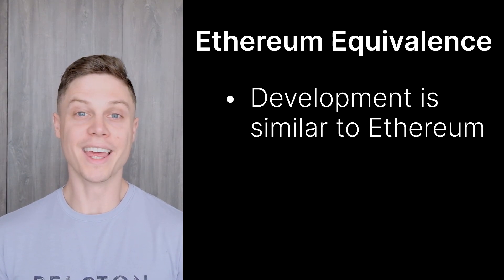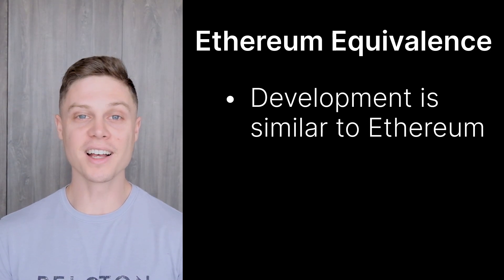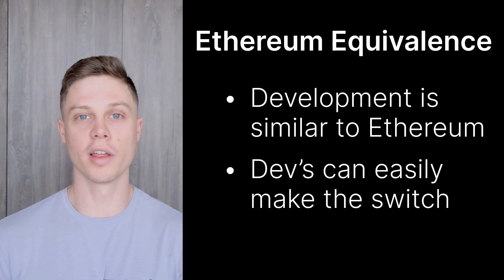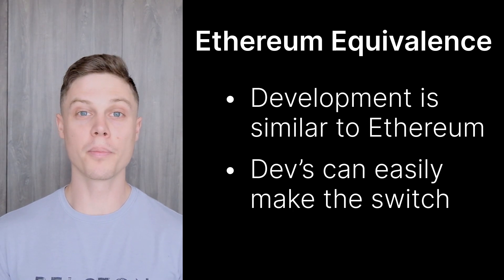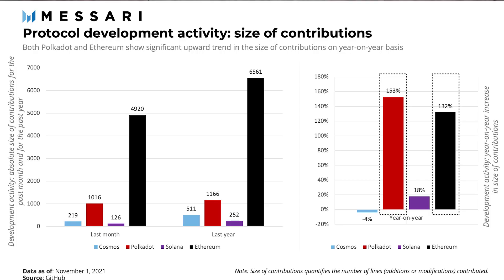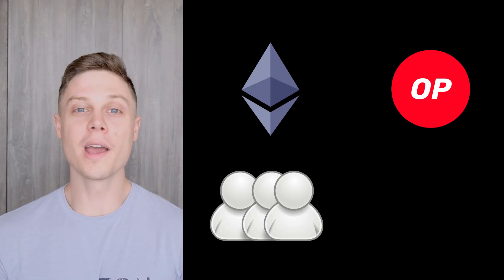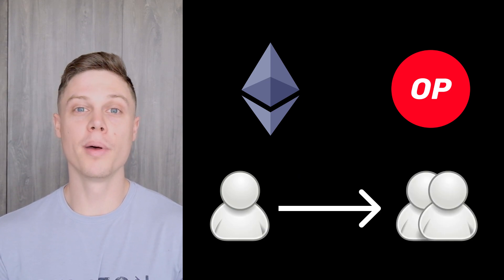The other major benefit of using GETH leads into another design principle of the Bedrock upgrade: Ethereum equivalence. While it's impossible for everything to be exactly the same, Optimism has done a better job than any other L2 of making development on its network as similar to Ethereum as possible. Now that the Optimism protocol is reusing a bunch of Ethereum's execution code, any developers that are developing on Ethereum will find it easy to make the switch to Optimism on both the smart contract and the protocol layers. This is extremely important because the Ethereum developer community is the biggest in all of crypto, and as users shift to L2s, the L2 with the most talented developers is likely to create the best and most valuable ecosystem.